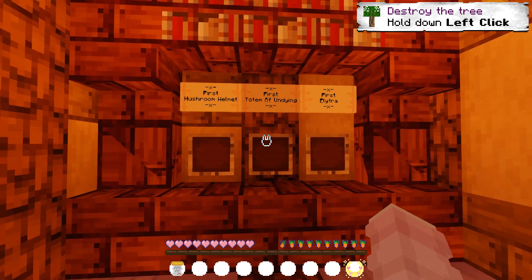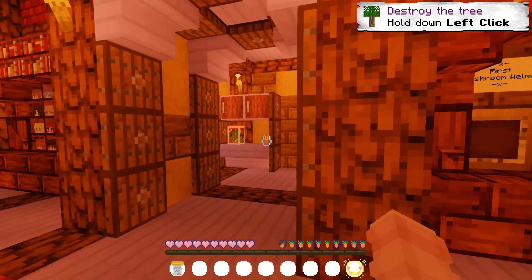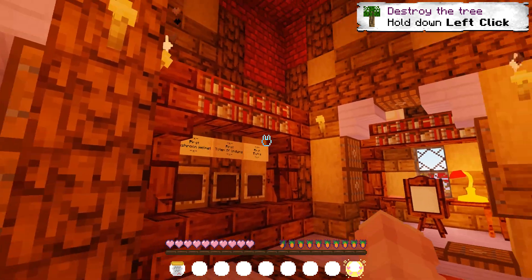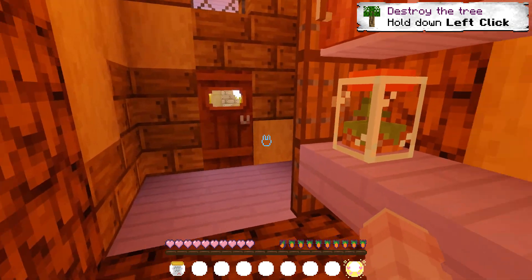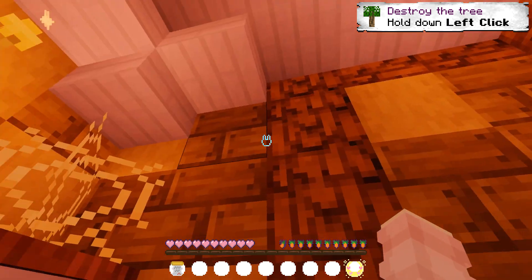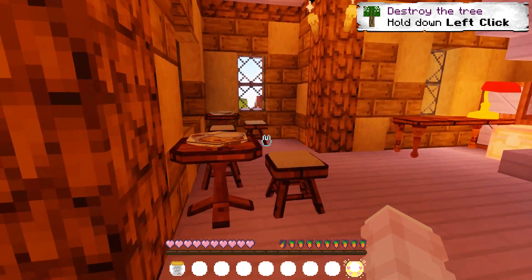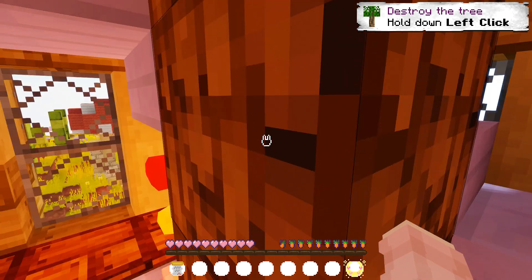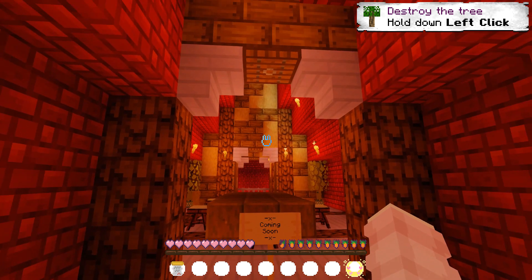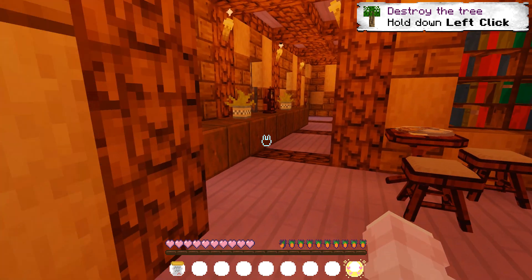There's a cute little study area in the corner. There's also what looks like an achievement board — 'first mushroom helmet, first totem of undying, first elytra!' Let's look around here — there are some rooms but nothing in them yet. Over here seems like a library, and there's another staircase going up that is also under construction.